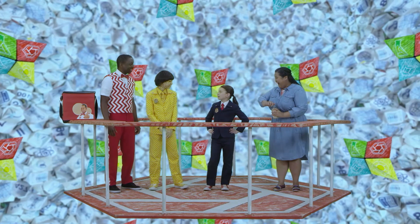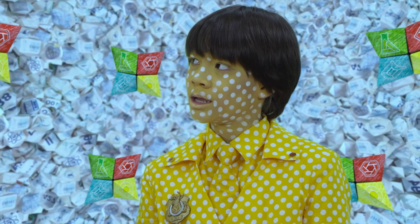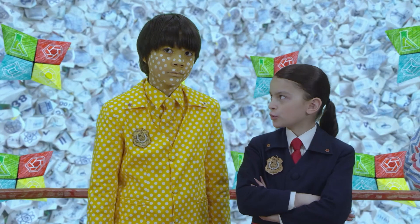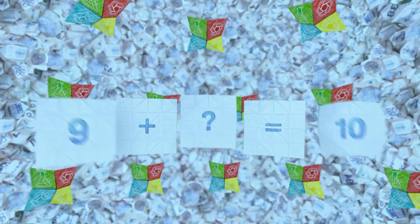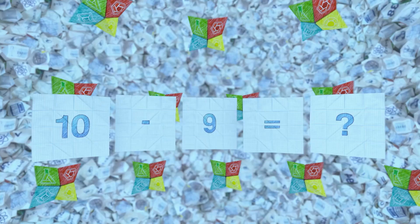All right, partner. You're up. All right. I add a nine. Nine plus what equals ten? Ten. Ten minus nine. Ten minus nine equals one. I need a one. A plum number one.